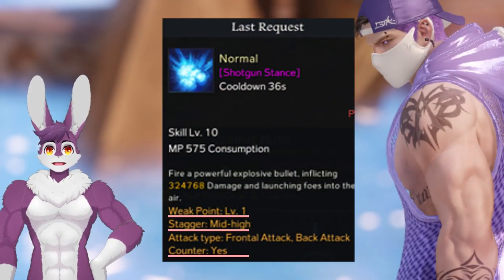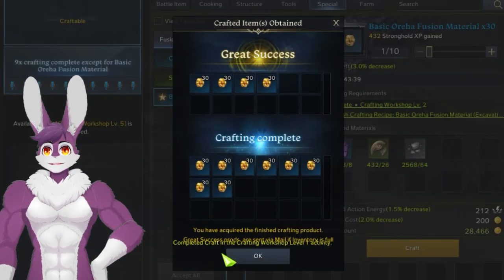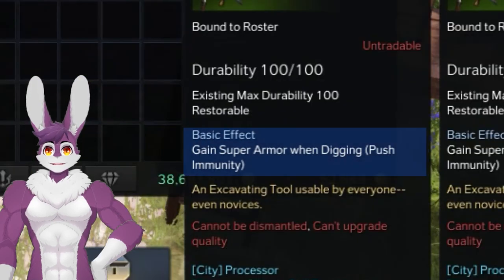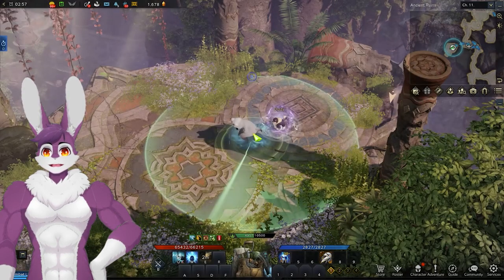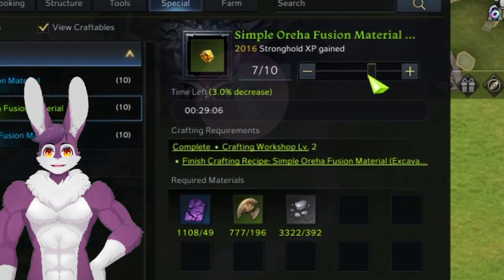Review and memorize your skills that have Stagger, Weak Point Level, and Counter in the description. Craft your own Fusion Materials to save gold in Tier 3. Pick up an Excavating Tool with Super Armor, head to Secret Forest, gather Relics, go to Stronghold, Research the Craft, and Craft Fusion Mats in the Special tab of the Workshop.